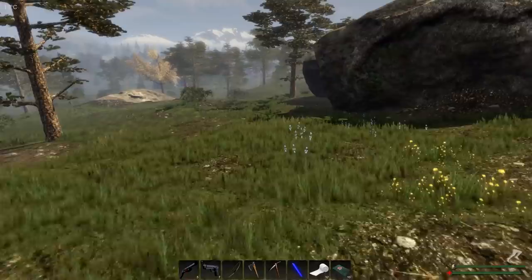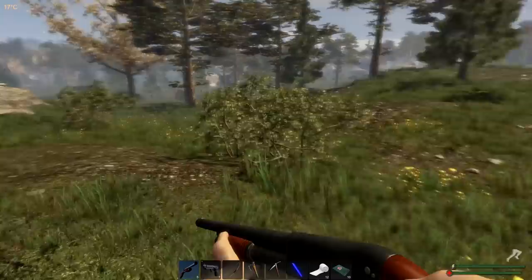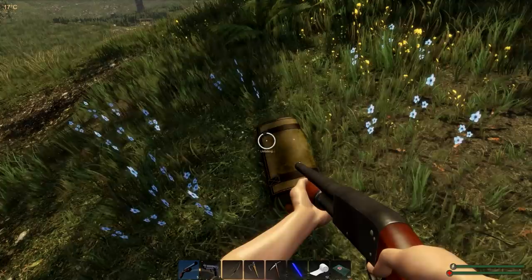Is that a crate over there? It is a crate! Let's see who's going to be lunch today. I got half your family in the back fridge. Is that iron? I think that's iron — I'm gonna need that big time. These crates are really good because they sometimes give you nails.